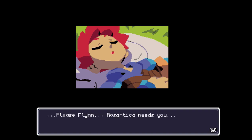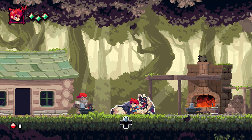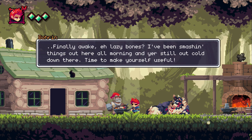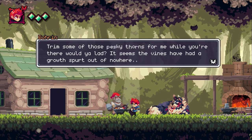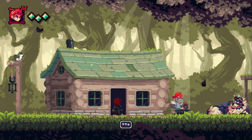A great threat is approaching. Please, Flynn — Rosan Tika needs you. Wake up. So it seems like I woke up. Is that a giant wolf? Oh my god. Finally awake, you lazybones. I've been smashing things out here all morning. Dex is the great island guardian and all, but she still needs her walking — so go ahead and take her into the forest. Take my old wooden sword for some training. It's in the shack, go grab it. Trim some of those pesky thorns too — it seems the vines have had a growth spread out of nowhere.